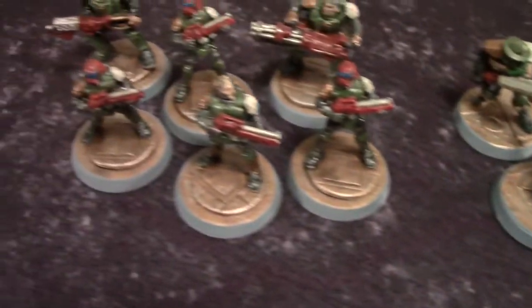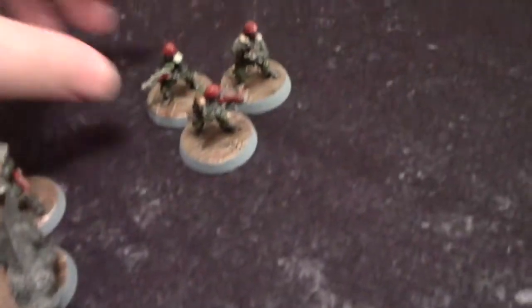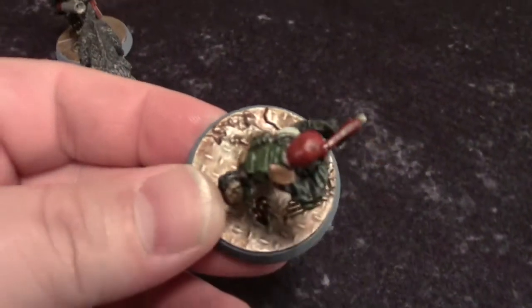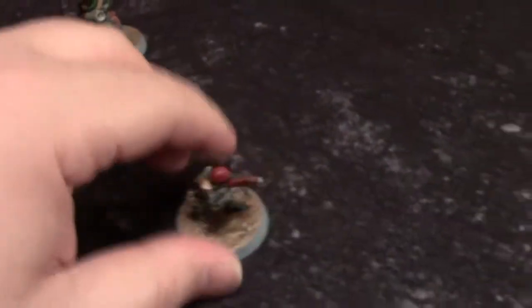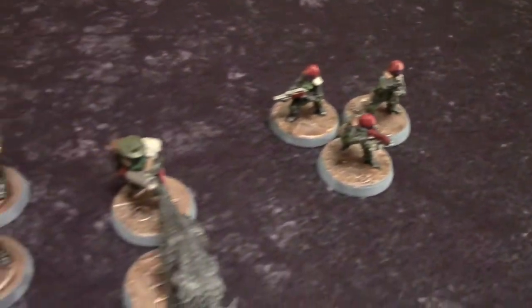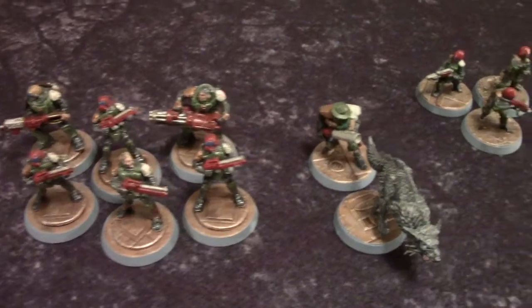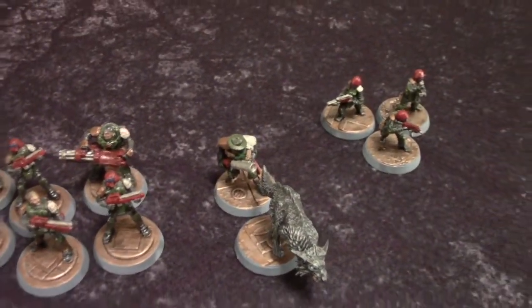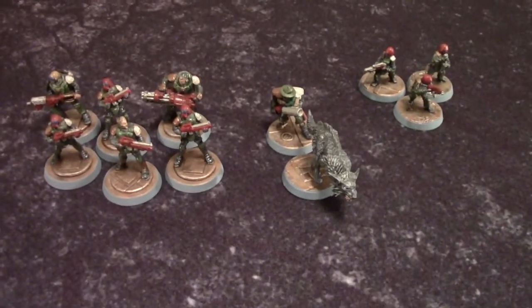I forgot to mention the bases. The bases are from Sector Imperialis Warhammer 40k bases. If you zoom in real close, you can see diamond plate — it looks very industrial. All of our miniatures in Necromunda are pretty much based on those as well. Very simple manufacturing, very simple miniatures, no conversion work at all. Just painted them up, and I'm very happy with how the Adeptus Arbites Enforcers came out.